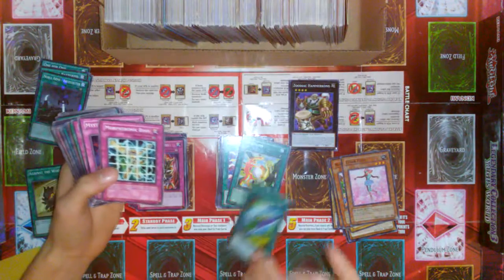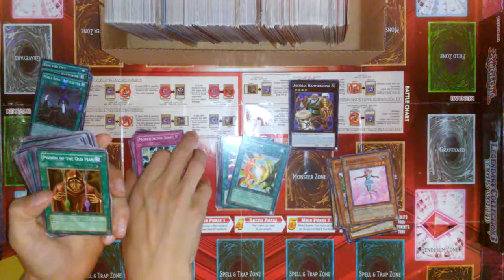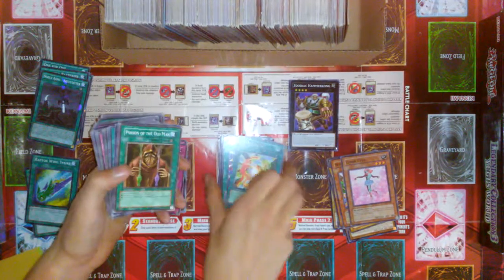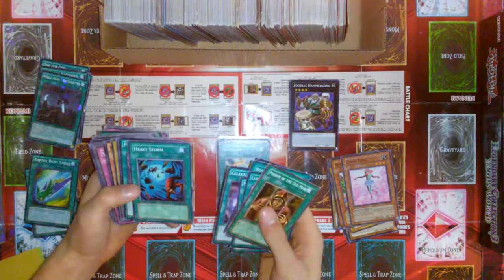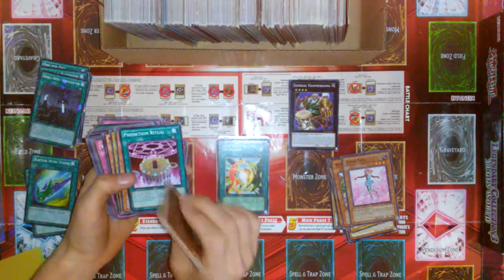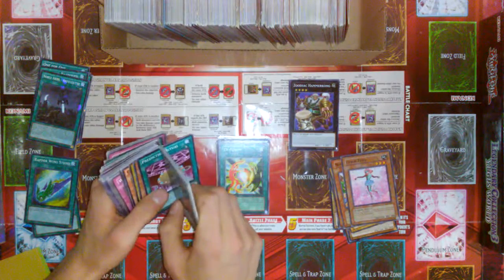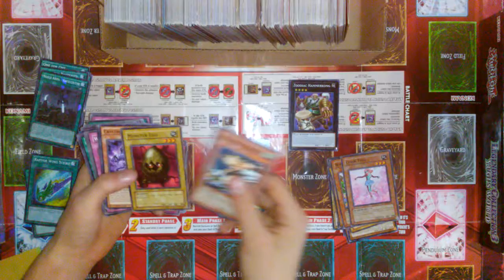We are going to be planning on doing something else cool. I didn't notice that right behind it — a Morphonic card. Poison of the Old Man from Magician's Force. Wow, that's older than me. That's some pretty old stuff here. Heavy Storm First Edition from SD10 — that was the Ancient Gear deck, right? Yeah. I think it was Gadgetron Dragon. Ancient Gear Gadgetron Dragon.